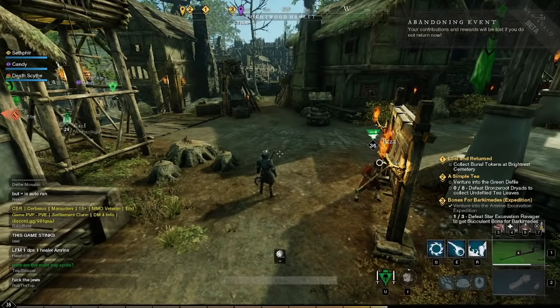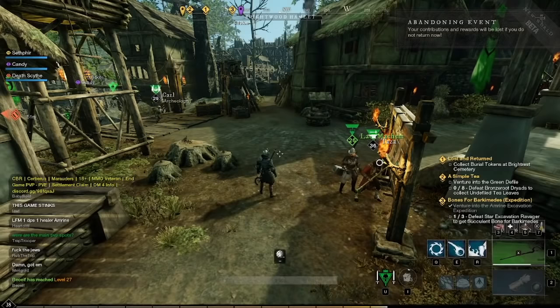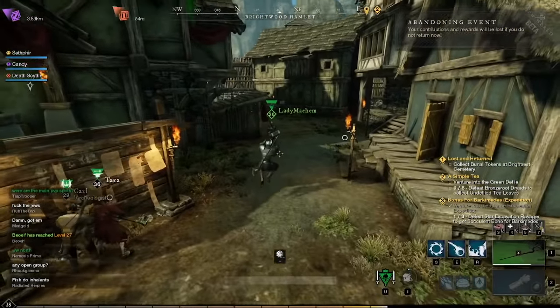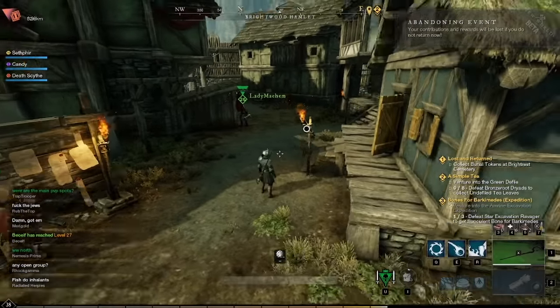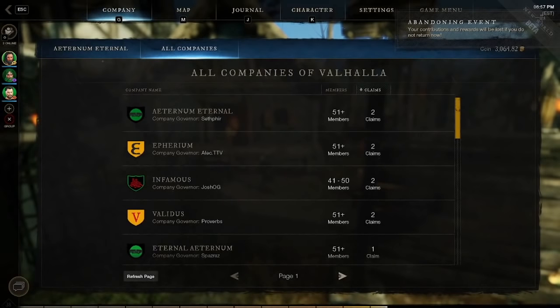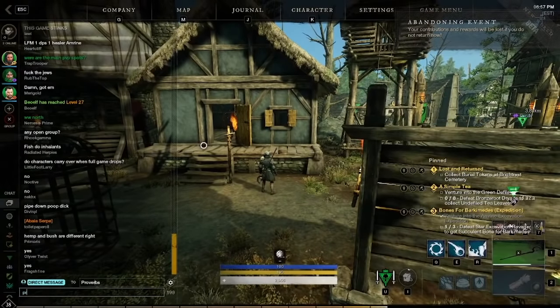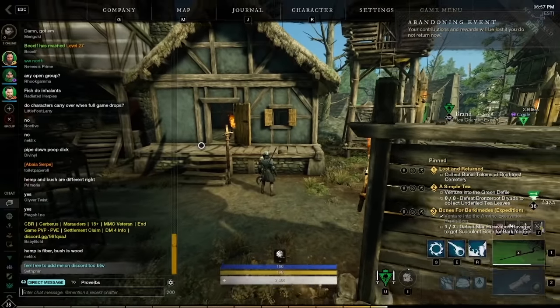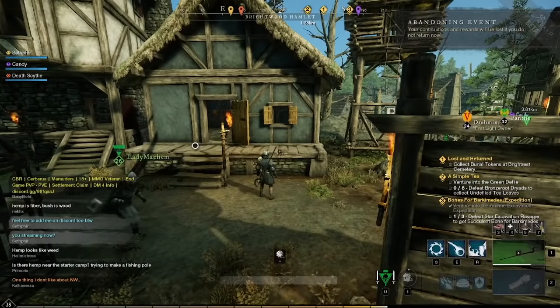Next we'll talk about another trap: animal hunt quests. There is a small caveat — if you're taking an animal hunt quest in a town you won't return to for a long time, it can be worth taking because you can kill the animals globally in any region and it will count. But 99 times out of 100, just get rid of these quests. They require you to go somewhere, and travel time is the biggest time waste in New World. Running from point A to point B will suck up all your time, which makes animal quests a bad quest.